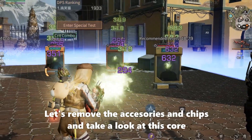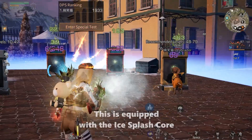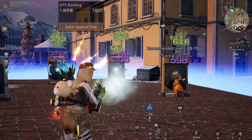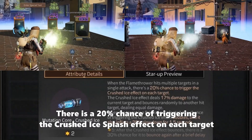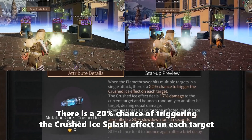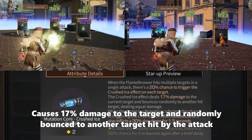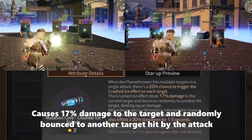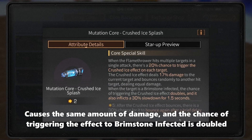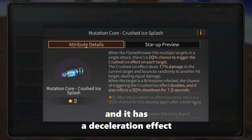Let's remove the accessories and chips and take a look at this core. This is the case without an equipped core, and this one is equipped with the Ice Plus core. There is a 20% chance of triggering the Crossed Ice Plus effect on each target, causing 17% damage to the target and randomly bouncing to another target hit by the attack. The chance of triggering the effect on Brimstone Infected is doubled, and it has a deceleration effect.